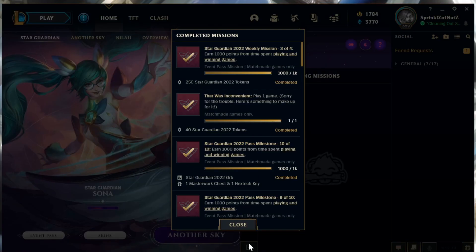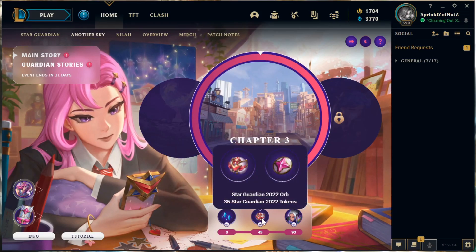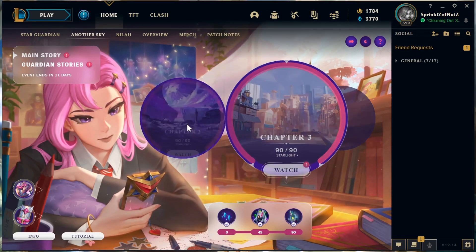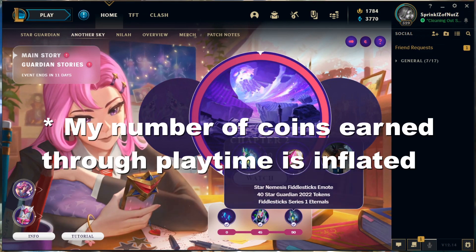It should be known that 115 of these coins were from a mission for compensation for when the servers went down, and 75 of the coins were from the chapter 3 milestones from the event. I actually just realized when writing this script that there are 75 coins to earn for every week's milestone, so my numbers in past videos are actually a little inflated.